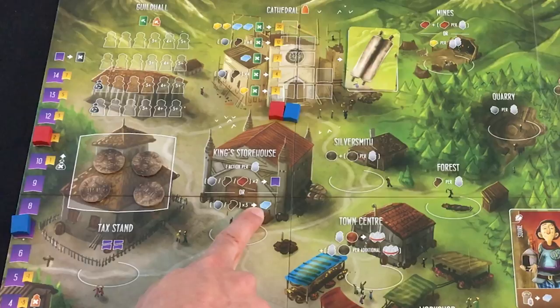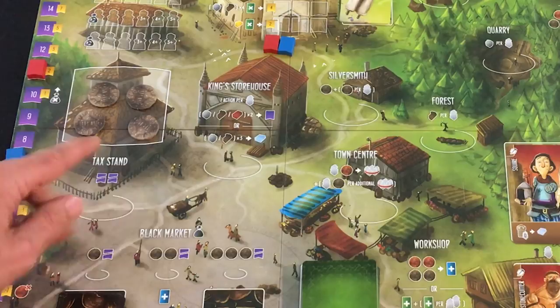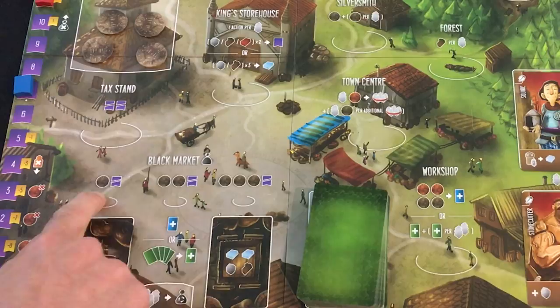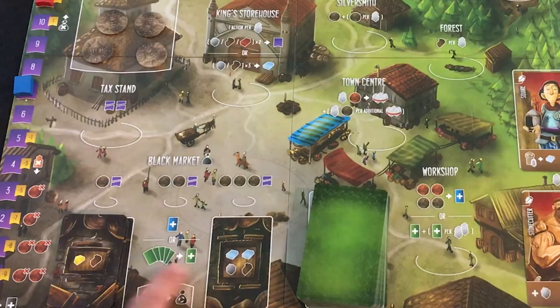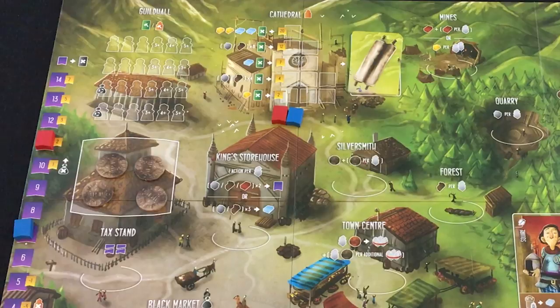The black market will also lose you virtue. These are small action circles — the only actions where only one person can go at a time. You spend some coins and gain either a bunch of resources, any apprentice for free, or draw five building cards and pick one. When all three black market spaces are filled, or twice during the game when a certain number of buildings have been built, you have a little reset of the black market.